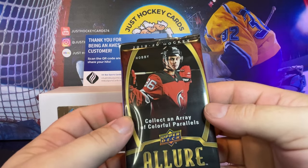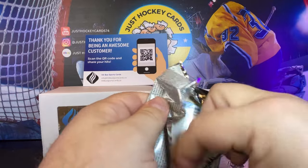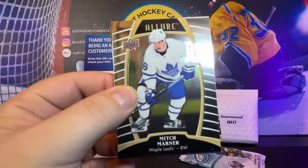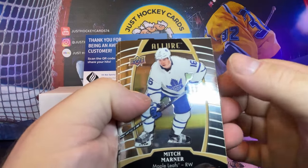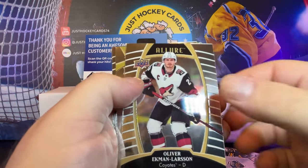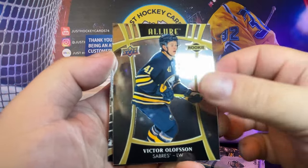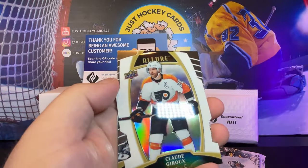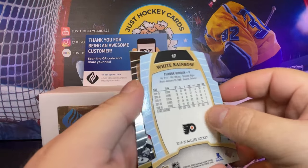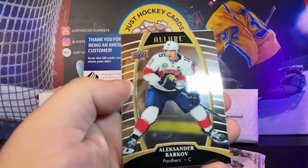Two packs to go — 2019-2020 Allure. There are some monster cards in here, hopefully we can get one. We have Mitch Marner, Breadman, Larson, and we got a rookie here — Victor Olofsson. We'll take it. And we got the white rainbow — Claude Giroux. And Barkov.